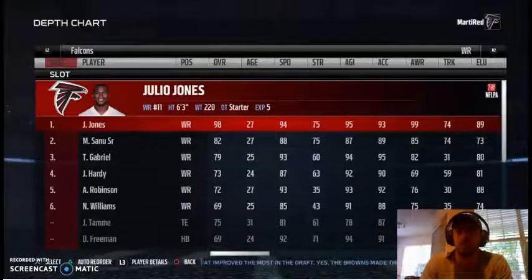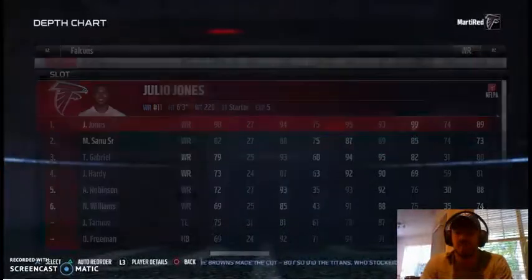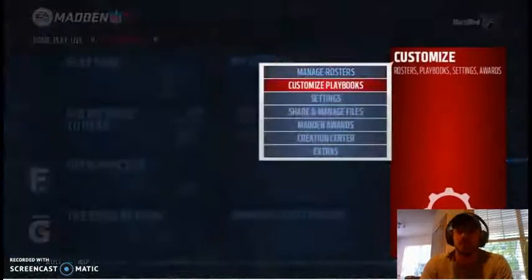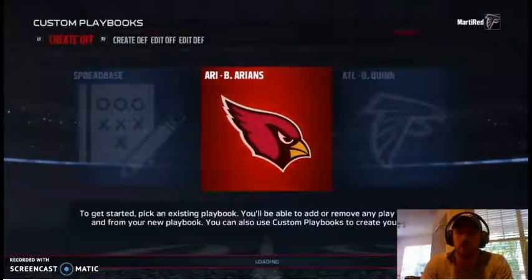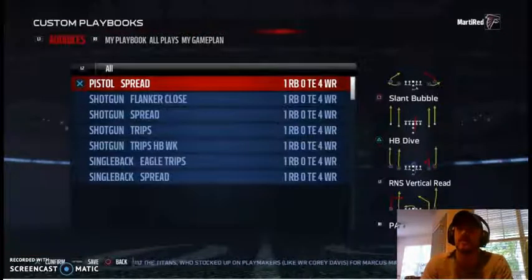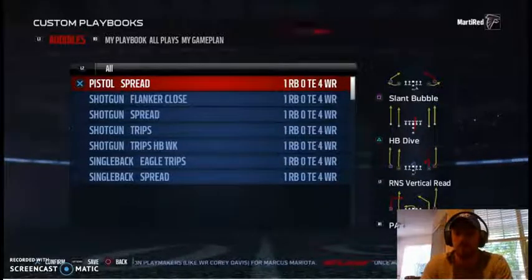Let's go to the playbook — I'll show you what I've been working on. For spread base, I'd recommend starting from an empty book, which you can download from shared files in the community. I put together a short spread book to show you what I mean about plays translating from one formation to another — you should have a lot of the same plays that vary just a little bit.